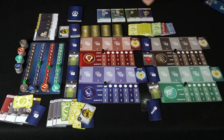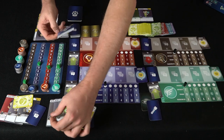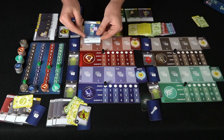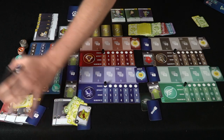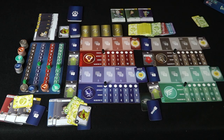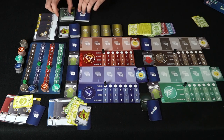You only get to buy one expert per turn per player. Maybe the second player, since he got a loan, wants a big one — he pays six dollars for the expert with power two that grants double transaction fees when validating any transactions, removing one of his interns. Now he's got another useful worker to use.